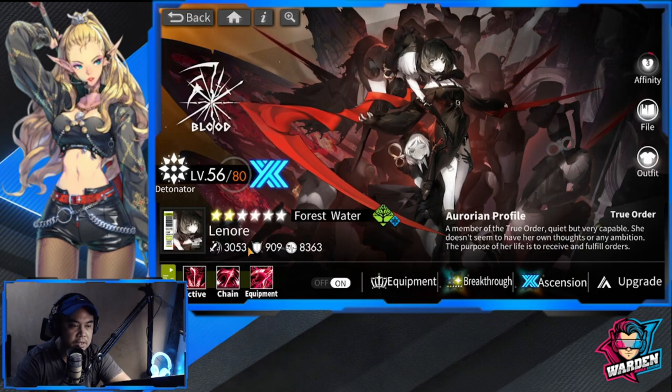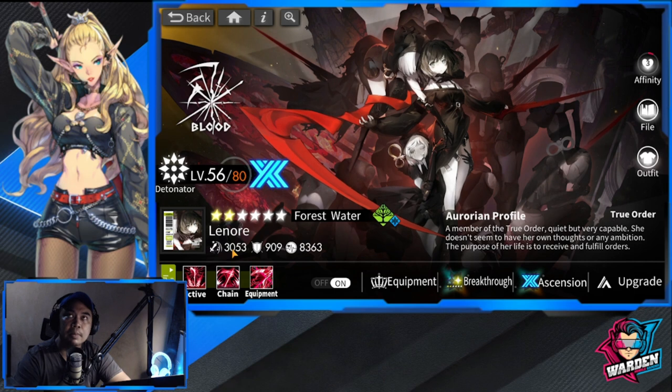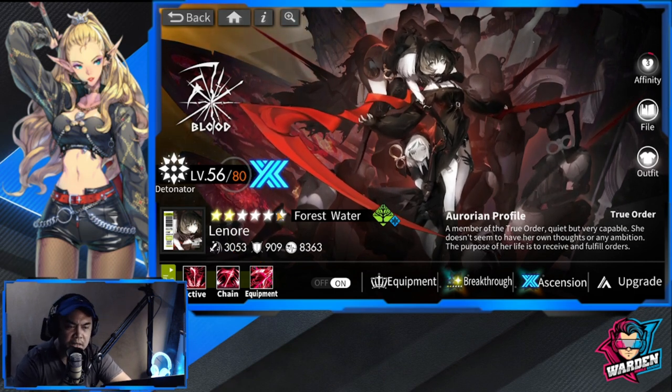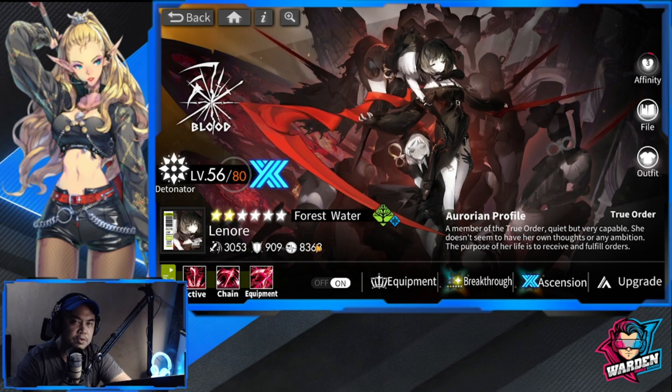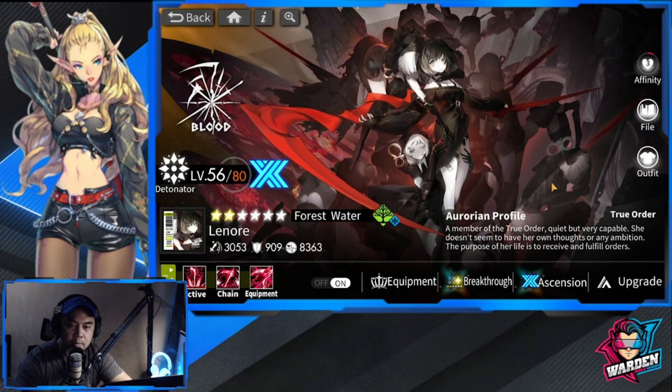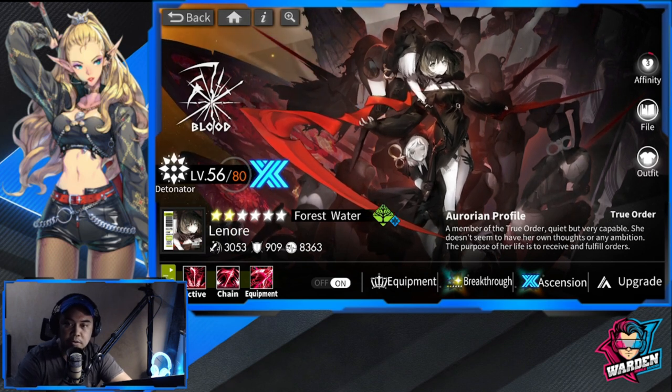For affinity, you need to take her up to max affinity as well. Her max attack is around 3,300, and you need that. Also for HP, since she has an HP increase embedded in her breakthrough. Hopefully in the future I can get more copies of her.